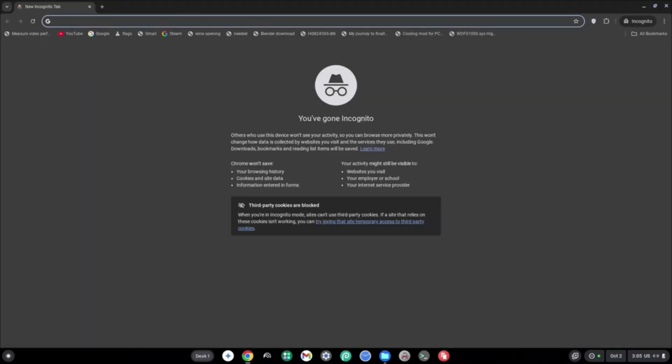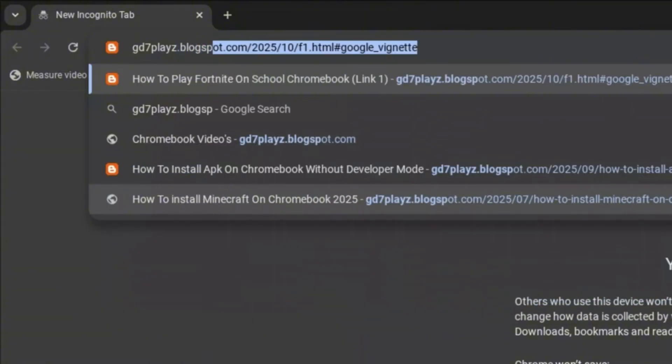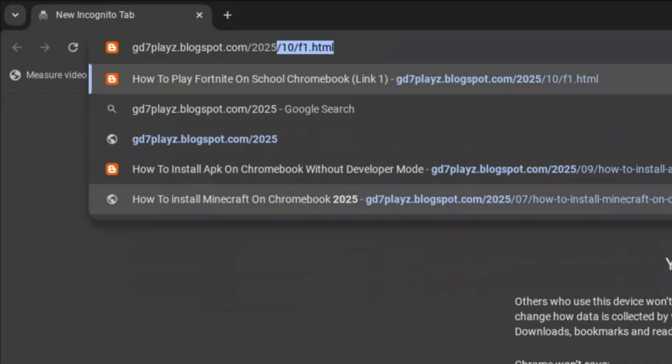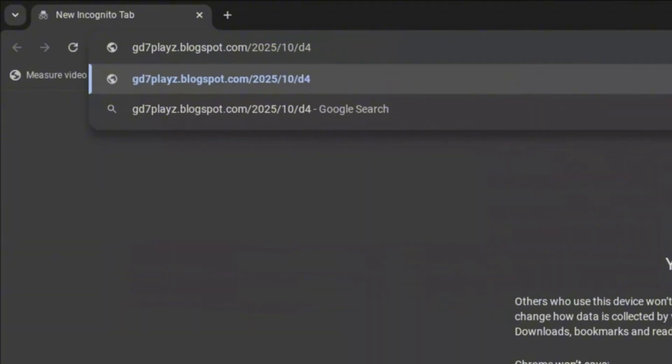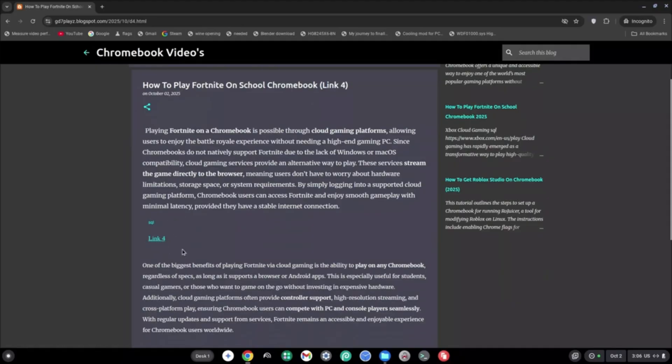The fourth link you want to try is gd7plays.blogspots.com/2025/10/d4.html. Once on this fourth link, go ahead and click on the fourth link and try it out and see if it works for you.